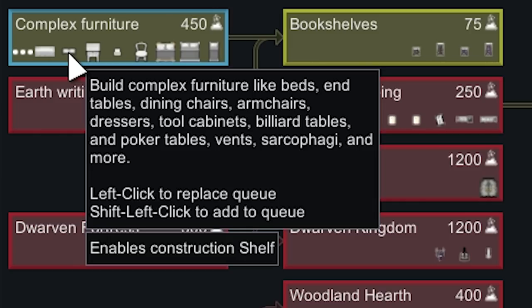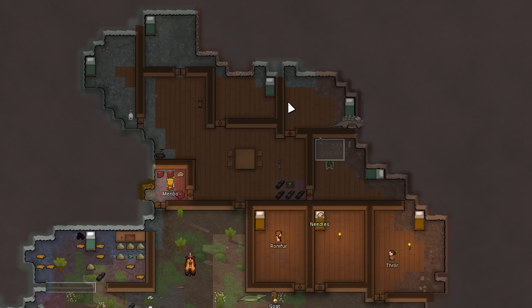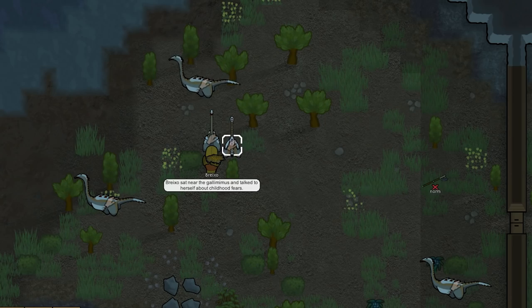On second thought, first we're going to do Complex Furniture so we can build vents, as that's our main priority right now. We need to set up venting systems throughout these rooms. If we do, we only have to build a couple coolers to keep the entire structure cooled, versus if we don't have vents we'd have to build a cooler in every room — which isn't efficient because they take a lot of wood and you have to keep refueling them.